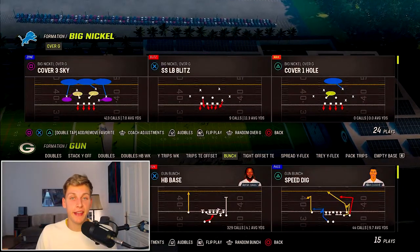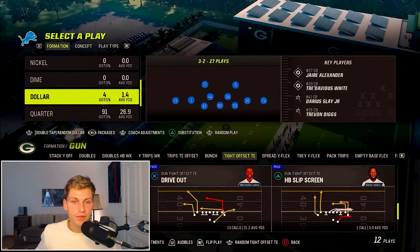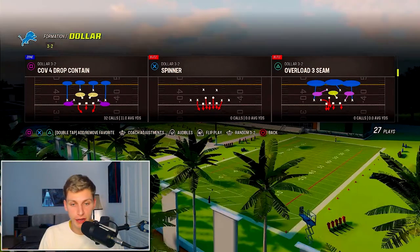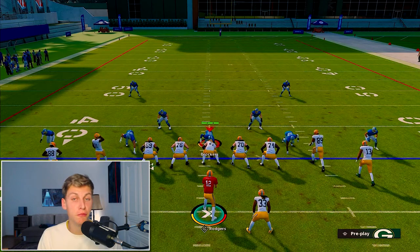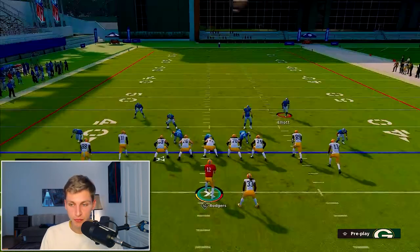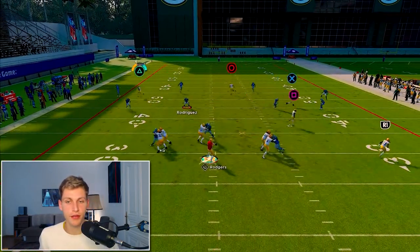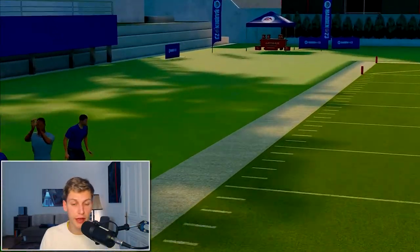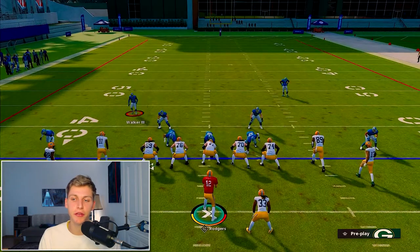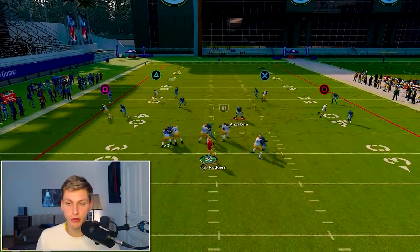Now let's get into why I like the Kansas City Chiefs defense — we also have Dollar package, which is great for Tight Offset Tight End. To defend corner outs it's pretty simple: baseline pressed Cover 4 Drop. I still recommend having Match coverage on. I'll press, pinch my D-line, slant them to the outside — make sure they're slanted to the outside, not contained. Move Rodriguez down as my user. When I snap this ball, the corner is perfectly covered — there is no window to throw that.